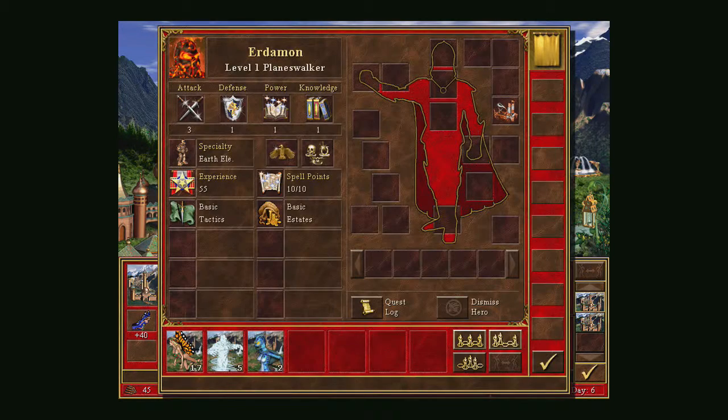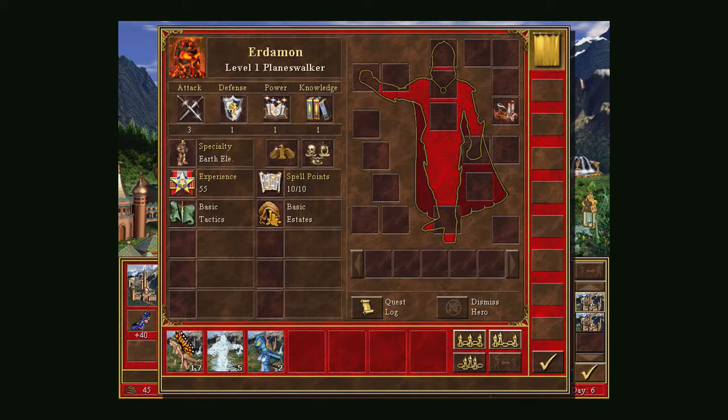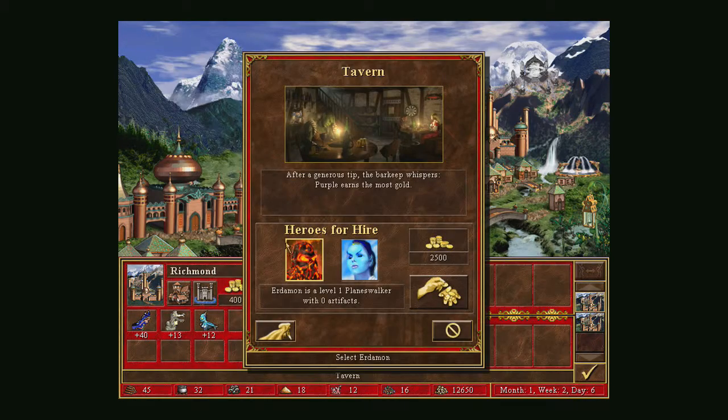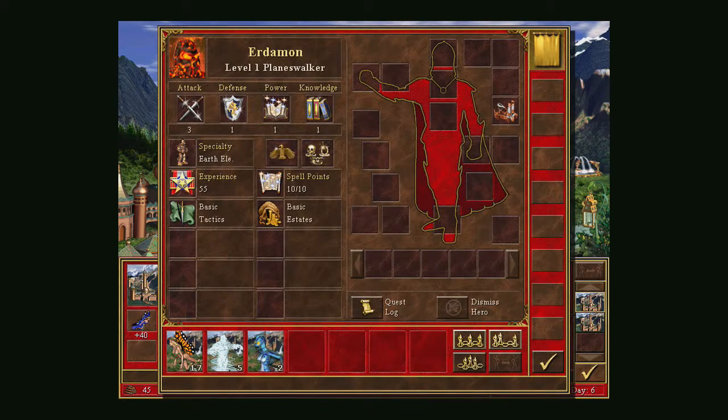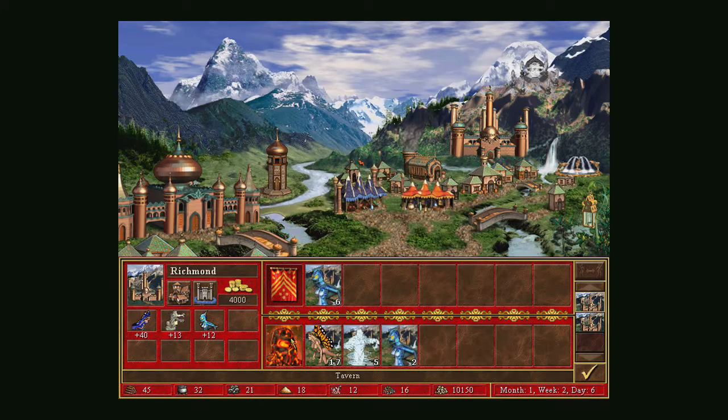One thing I should check — the Tavern. Heroes change every week. There's a guy with Basic Estates — that's quite good — and also somebody with Haste and Basic Estates. Basic Estates gives you 125 extra gold per turn. It costs 2,500 gold to get a hero, but you get that back in about 20 turns, so when you play the long game it's good to have a hero with Estates. I'm actually going to get two more heroes.